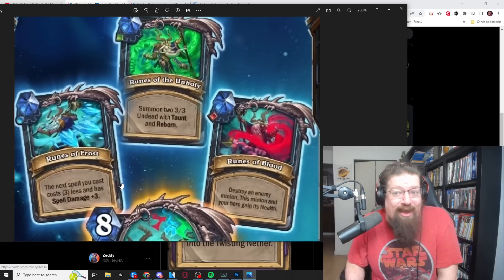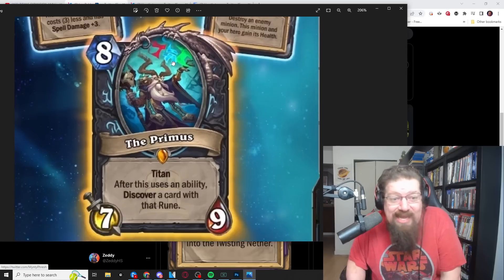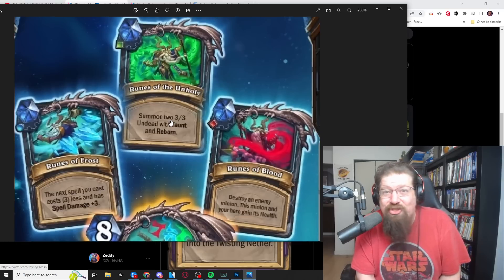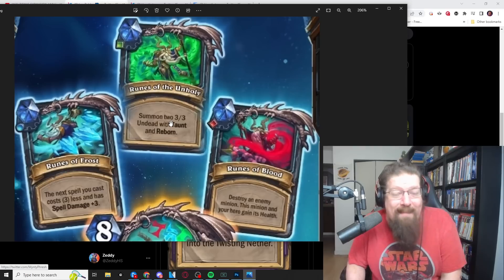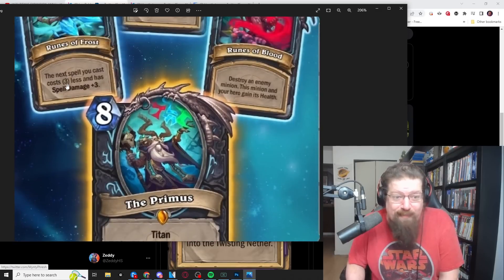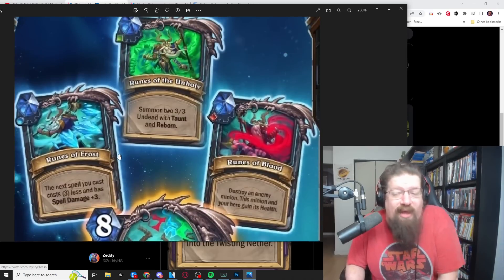You could play this in rainbow Death Knight and cheat out the 10-mana rainbow legendary spell - that would work and amplify by the spell damage, it would be seven mana. There's no rune requirement so you could do that. You can also just play Glacial Advance for zero mana, which then cheats out another mana. They used to cheat out two, by the way. Spell damage plus three is pretty valuable - you could play it in a burn deck, you can play it on an AOE. There's the four-mana consecration card that could do plus five and draw a card for one mana. Pretty flexible. It's proactive in the fact that you can play this on eight and it's the next spell, not the first spell.